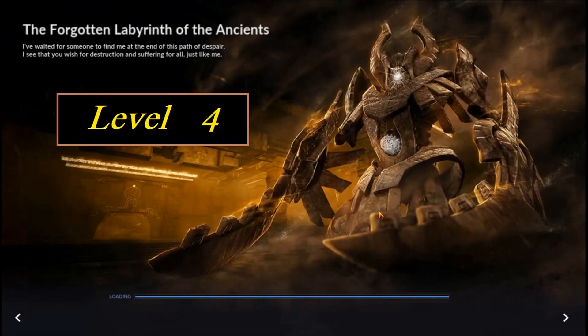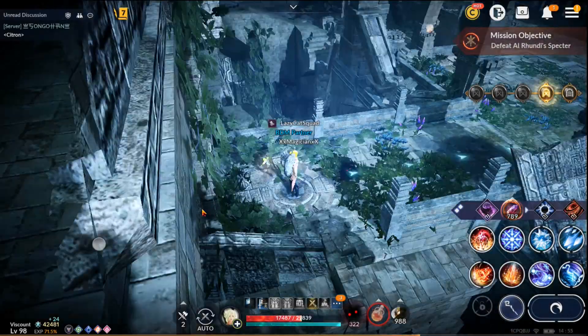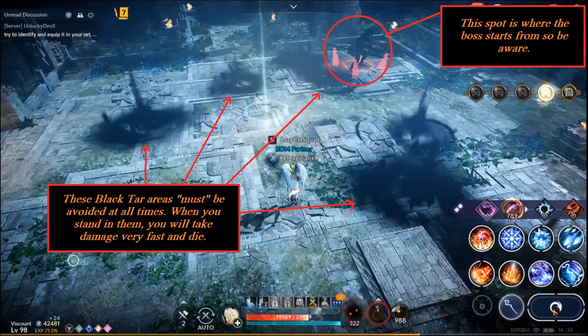For level four, you're going to be fighting Al Randy Spectre — he's a boss monster you normally encounter. When you first get in, turn the camera a bit to the right and notice the room you're walking into. I'll freeze this to explain: the black areas you see are tar areas, and they move — they're not in the same spot throughout the fight. Be aware of them.